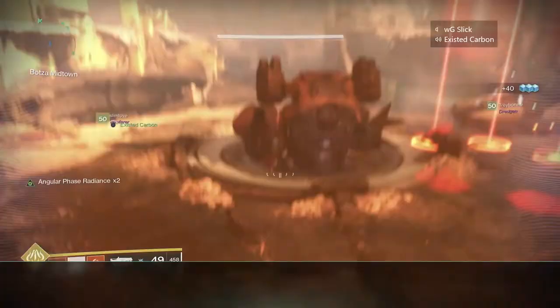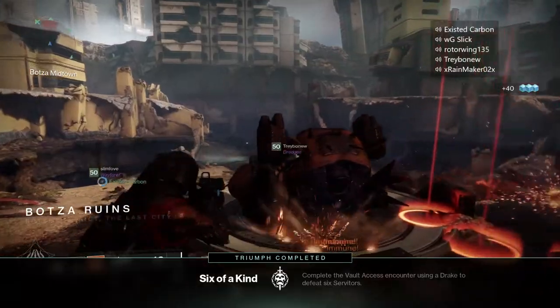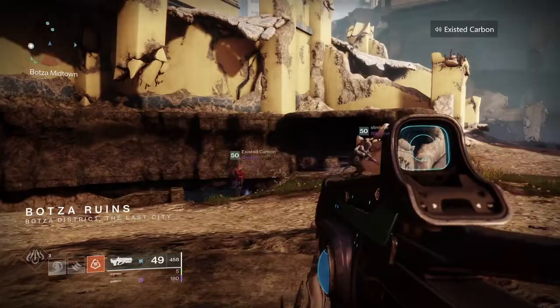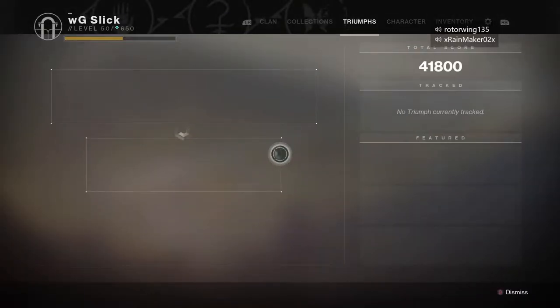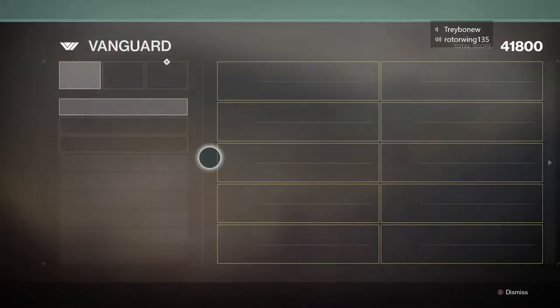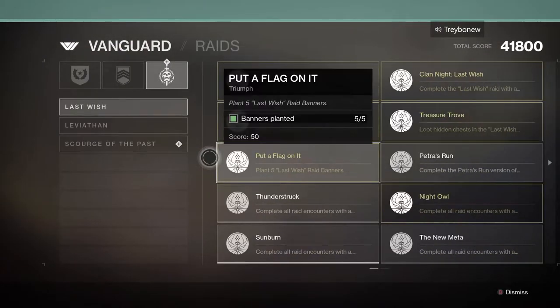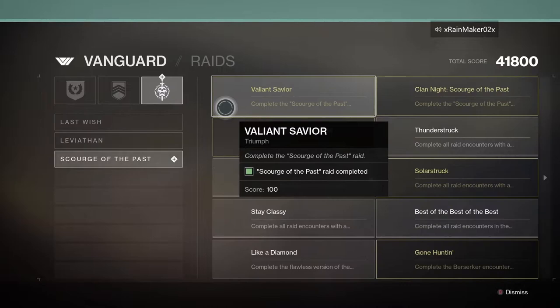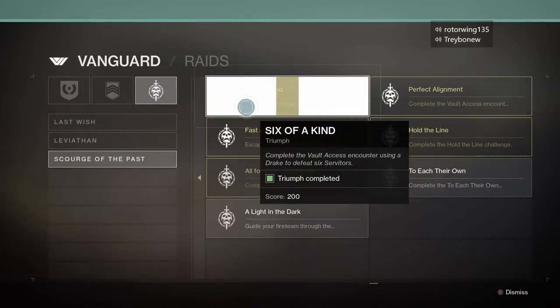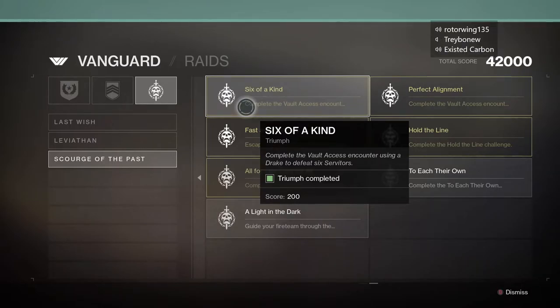You just saw me unlocking the Six of a Kind triumph — we completed it, and hopefully with the help of this guide you guys will be able to complete it too. There is one other Scourge of the Past triumph you might notice as you're tapping through the page; it's called Gone Hutton and it involves the first encounter of this raid, so if you're interested in completing that triumph I have a video up on my channel as well. Anyways guys, that's going to do it for me — thank you all for watching and I'll see you in the next one.